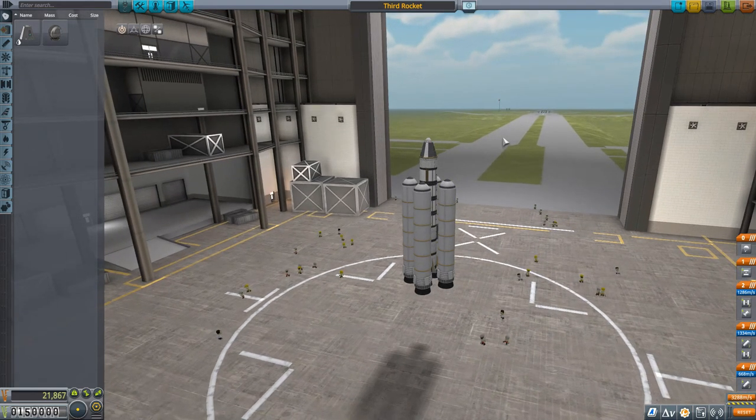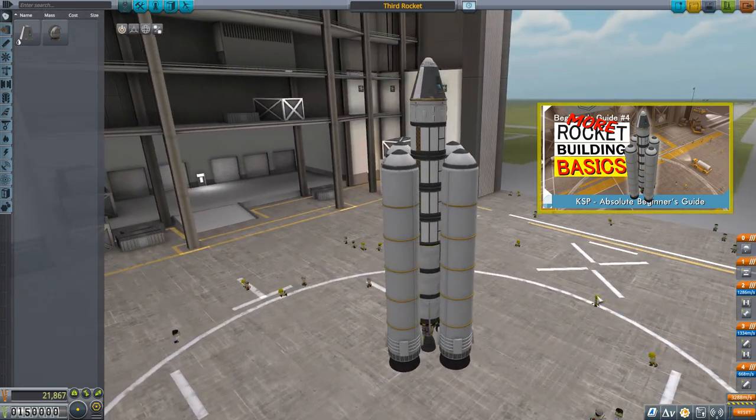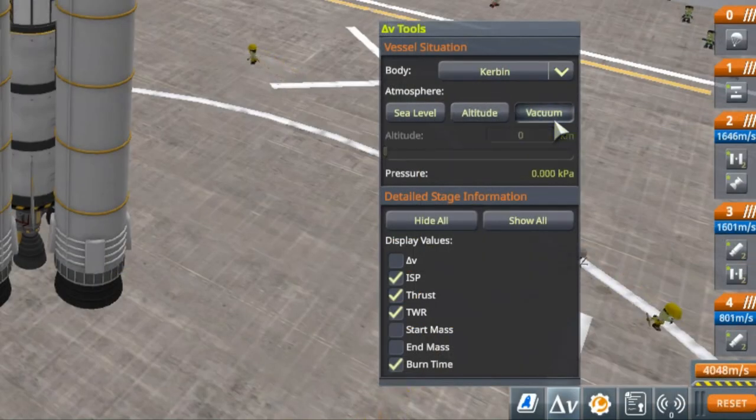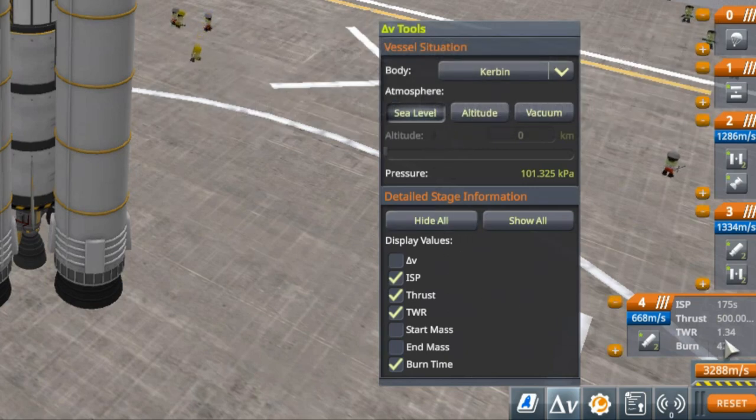Here is the rocket in question — the third rocket in my tutorial series. Before I get into modifying it, let's take a quick look at its stats because I want to replicate or even improve upon them. Going to the Delta V tab set to vacuum — I always compare Delta V on vacuum so you're comparing apples to apples, it's a consistent number — it shows 4048 meters per second of Delta V. I want to match or exceed that. At sea level, the launch thrust-to-weight ratio is 1.34, and I like to keep that in the 1.3 to 1.35 range.